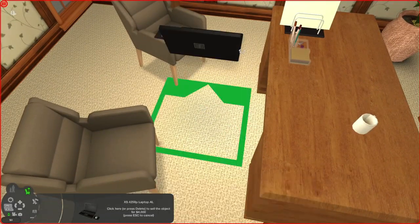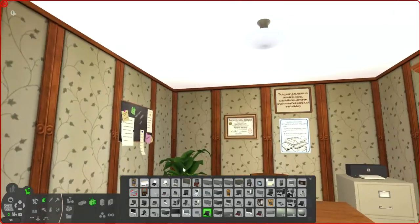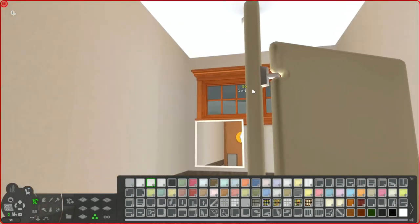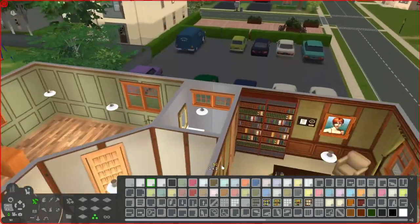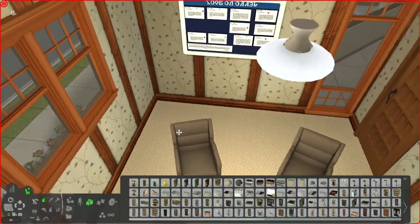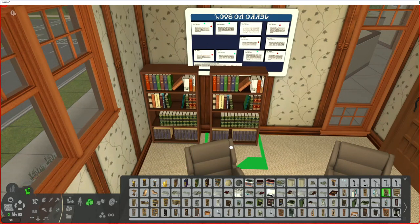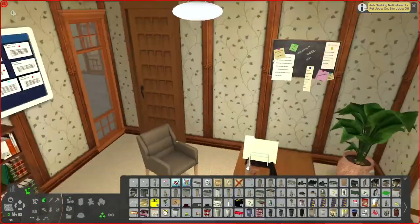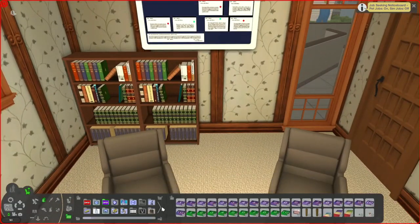The desk is designed so that the chair should be in the center, but it's cloned off of a desk where the chair goes on the side. So I have an invisible dining table in my game and I put that in the center of the desk, then put the chair so it slots into the table — and it totally works! Handy tip: if you have desks that are meant to be center desks but don't function as such, you can totally do that.